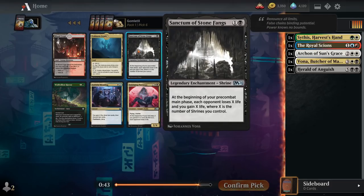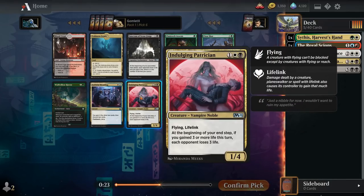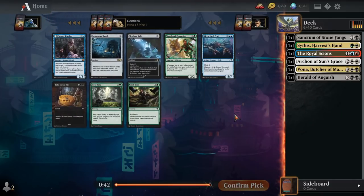Now we see Sanctum of Stonefangs. Maybe we get to go green-white-black enchantress with a little bit of a shrine sub-theme. This is one of the strongest shrines because you're draining your opponent for life — it's a win-condition shrine and one that can help stem the bleeding against more aggressive decks. If we still want to just be black-white lifegain, Indulging Patrician would be fine. But I think I'm going to take the shrine here — maybe do a shrine deck today if we can.